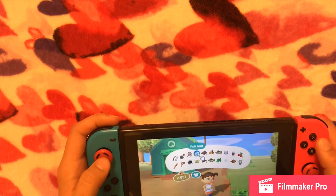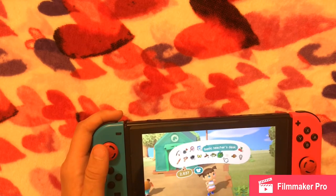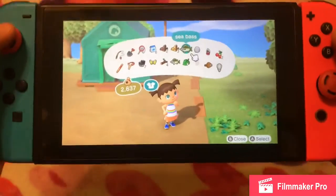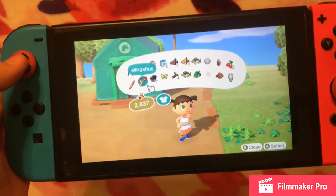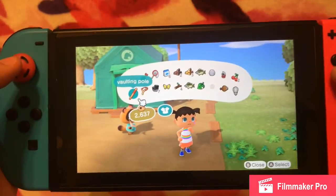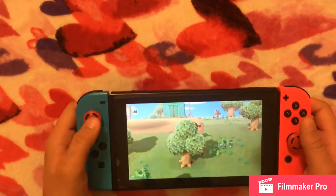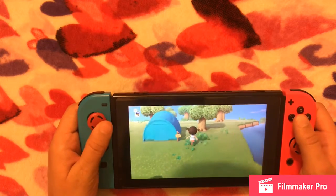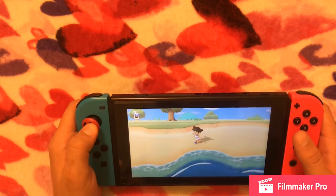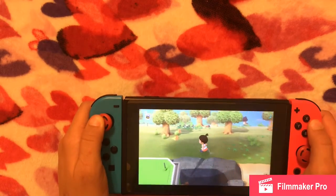In my inventory I've got a fishing rod, a flimsy shovel, a flimsy net, some fish bait, different kinds of wood, sea bass, more sea bass. I got a basic teacher's desk out of a present — don't know what I'll do with that. I caught some butterflies, got a boot and a can from fishing, also a slingshot and a vaulting pole which helps me get across rivers. My hair just got stuck in the tape again. I am obsessed with this game.